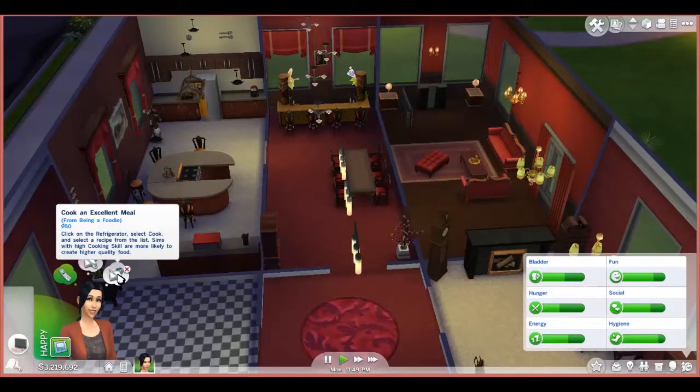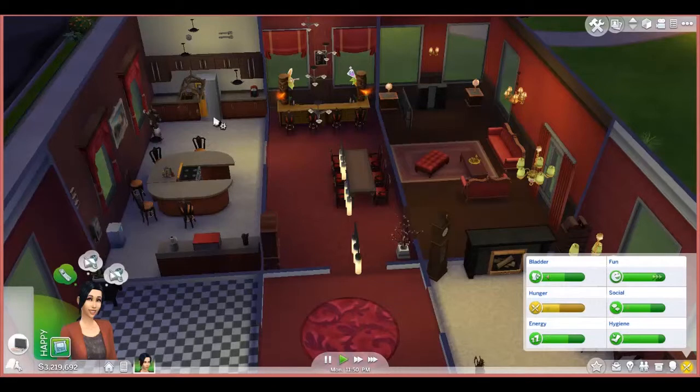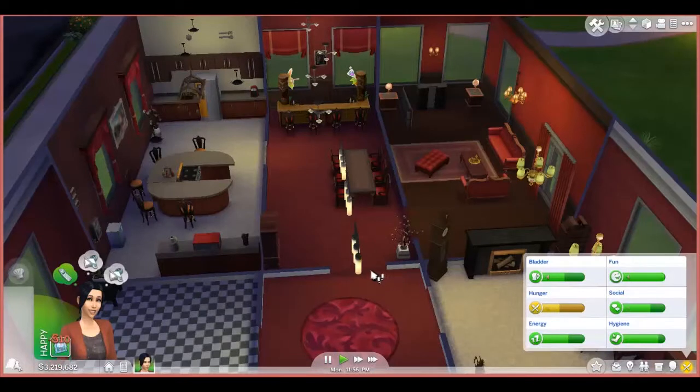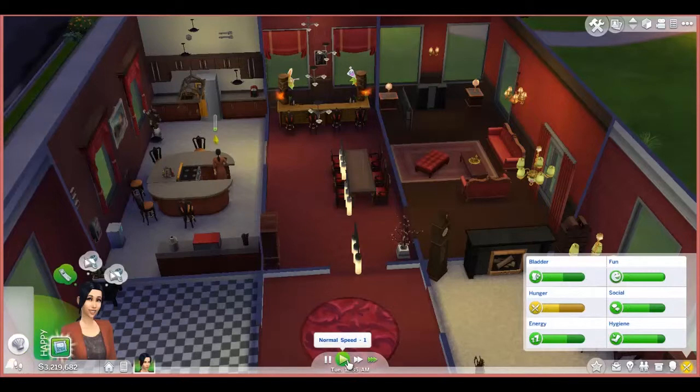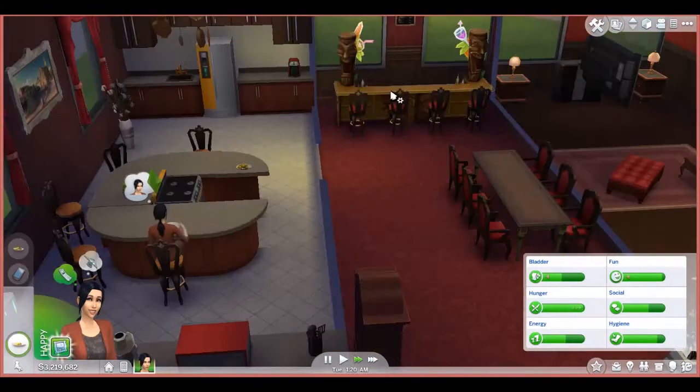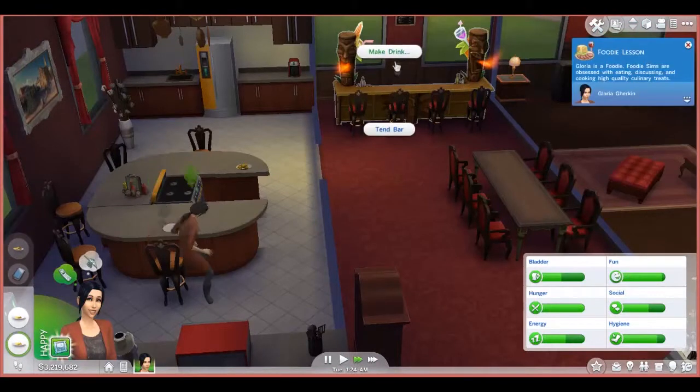I can see some of her aspirations - she wants to cook an excellent meal and she wants to make it a group meal. So what I'm going to do is get her to cook a group meal and hope that it comes out excellent. There we go - so we get Gloria to go and cook that meal. Grilled cheese! You can see both those aspirations have gone because it was a group meal and it was an excellent meal.